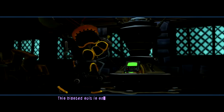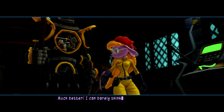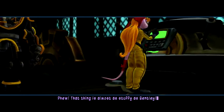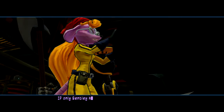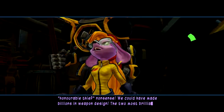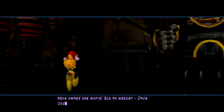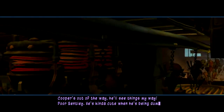This plastic suit is so hot. I need some air. Much better. I can barely think in that thing. It's not possible. That thing's almost as stuffy as Bentley. Penelope? But why would she... If only Bentley hadn't been brainwashed by Cooper's honorable thief nonsense, we could have made billions in weapon design. The two most brilliant minds on the planet working together — we could have owned the world. But no matter. Once Cooper's out of the way, he'll see things my way. Poor Bentley. He's kinda cute when he's being dumb.